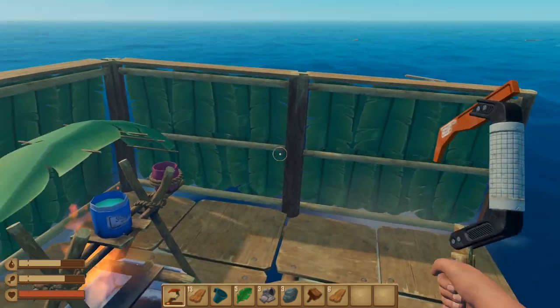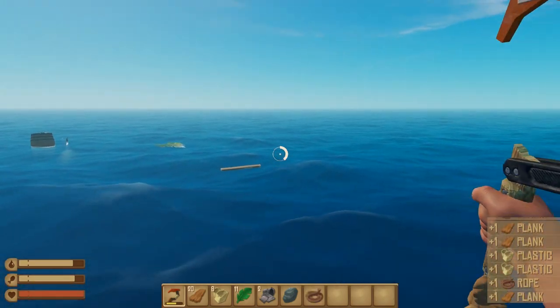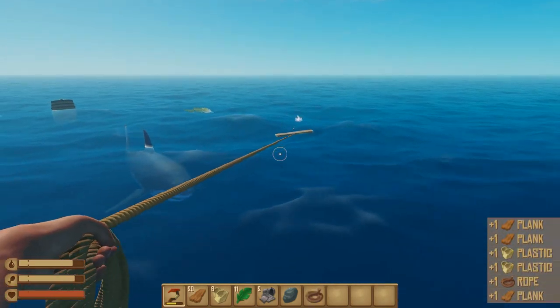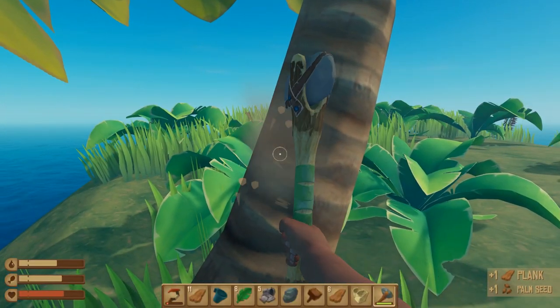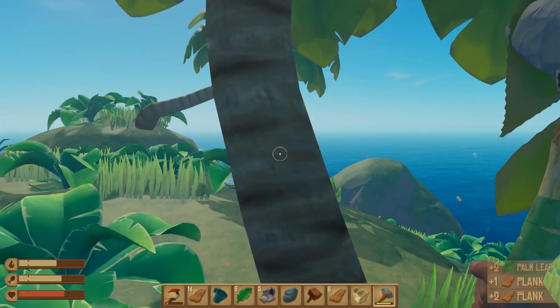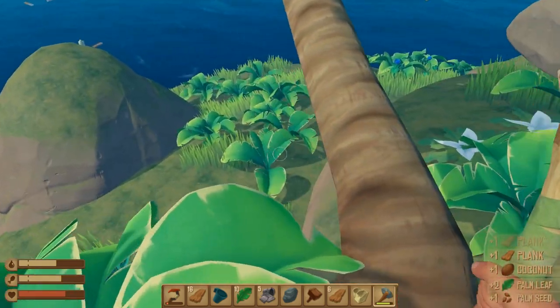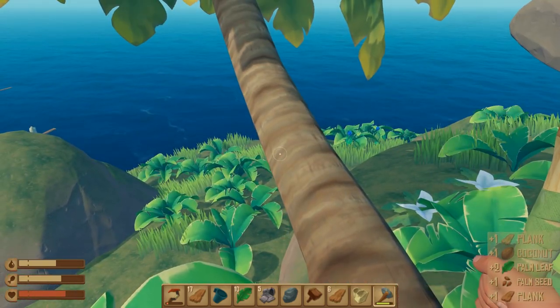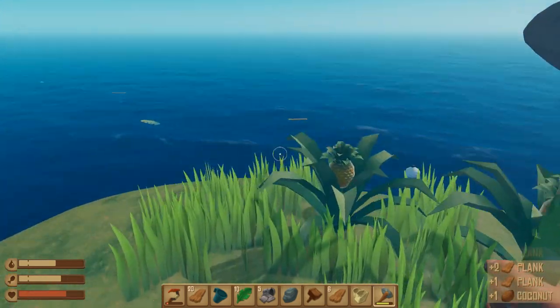The best ways to gather wood are from barrels, islands, or even breaking down some of your own raft with an axe. Remember you can always use the research table — get to the point where you can research upgraded tools which will require metal instead of wood, so you can save those planks for building more important things. The most important thing is to hold off on big projects and not build too much too soon, because you'll need as much wood as possible in the early game to survive.